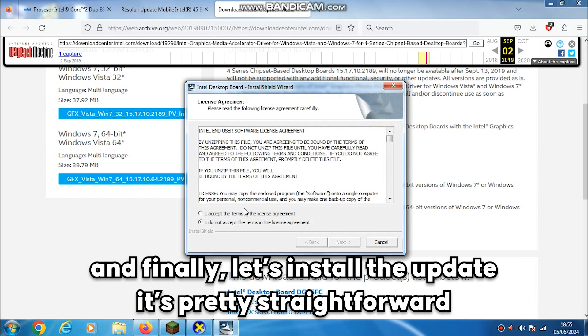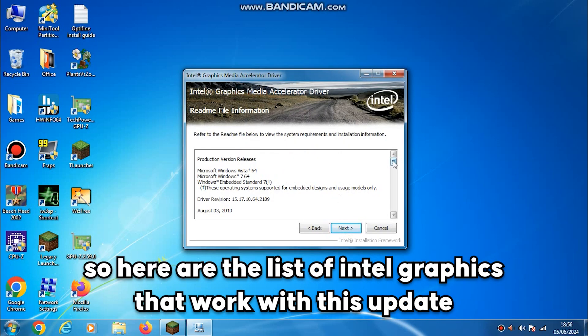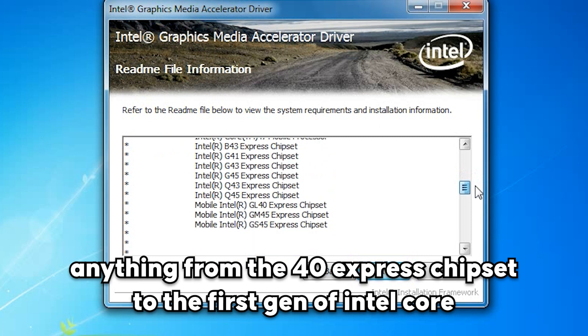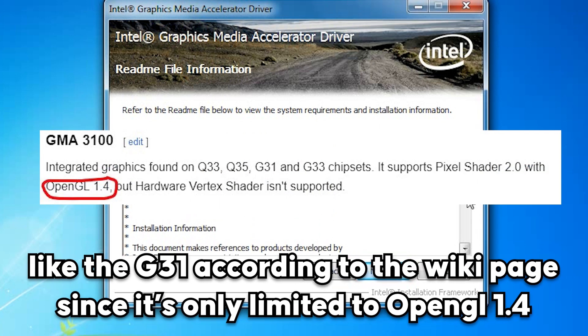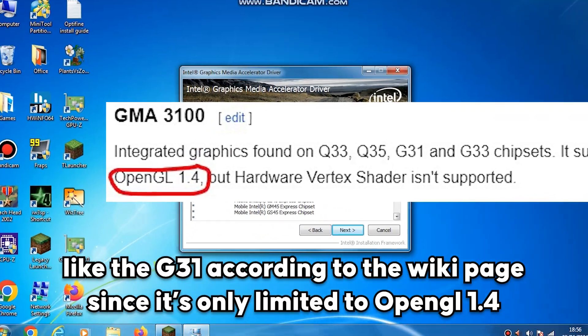Let's install the update. It's pretty straightforward. Here is the list of Intel graphics that work with this update — anything from the 4 Series Express chipset up to the first generation of Intel Core. Again, it's not going to work for anything below the 4 Series chipset like the G31, since it's only limited to OpenGL 1.4.